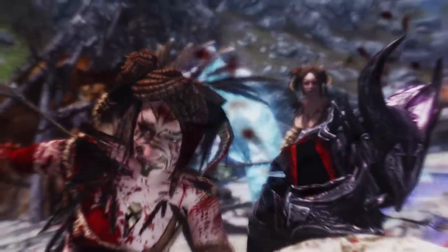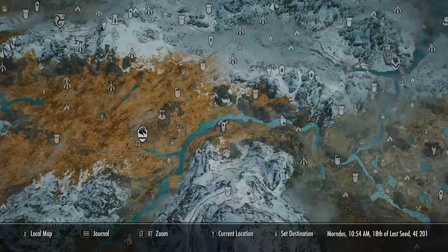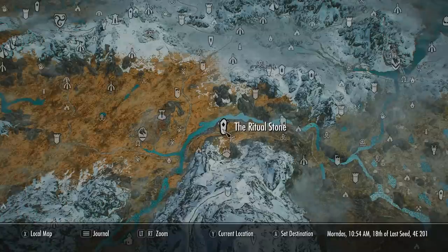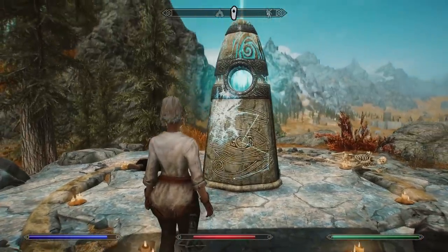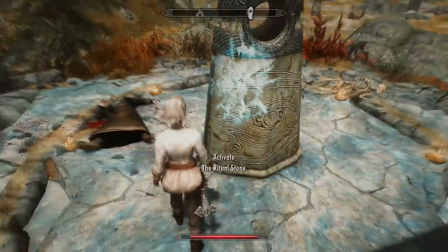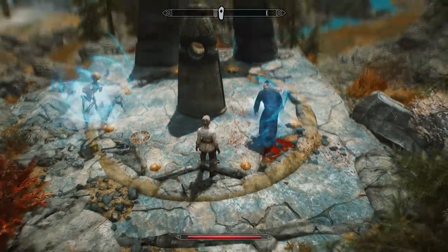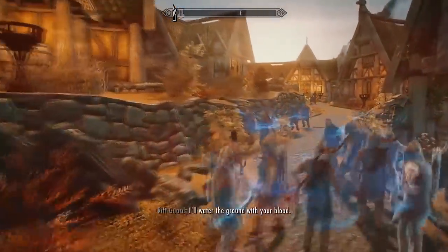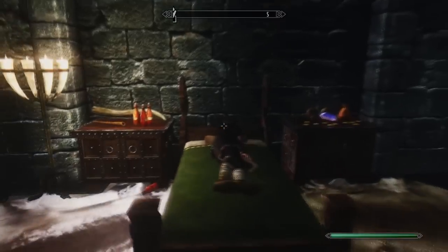If your wolf dies or the enemy changes target, bring out your conjured sword to finish off any stragglers. I also suggest getting the Ritual Standing Stone power, found on the map just to the east of Whiterun. The Ritual Stone gives you a unique power usable once a day that will reanimate all the corpses of dead enemies around you, making them your followers for the duration. If you're against a group of difficult enemies, kill a few and then use the Ritual Stone to reanimate them to help kill the rest. You can wait 24 hours to reset the power.